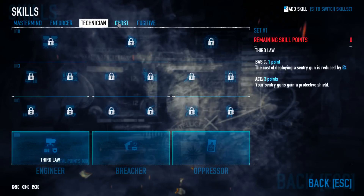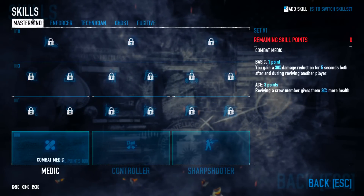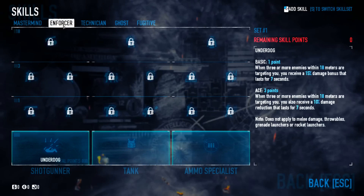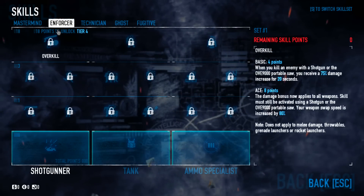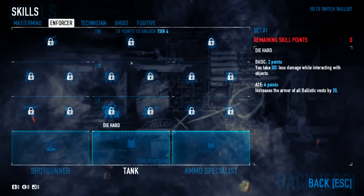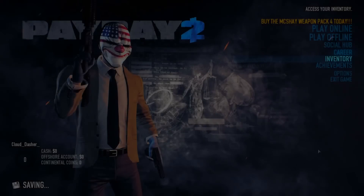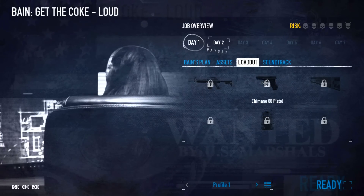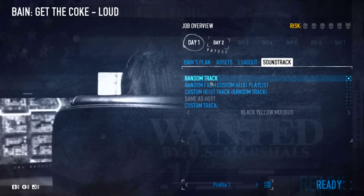For skills, we have Mastermind, Enforcer, Technician, Ghost, and Fugitive — every single tree has its own set of perks. I'm not going to go through them all because there's a lot. I would start with an armour build, focusing my stats around armour, so I would go for Enforcer because that's the armour tree. Now let's get started — I haven't played the tutorial for so long. This is just a loadout; right now it's all locked because you don't have anything unlocked yet.